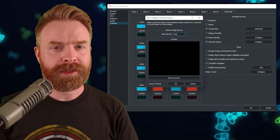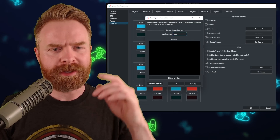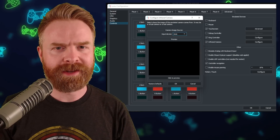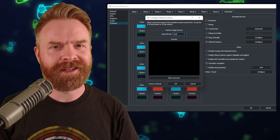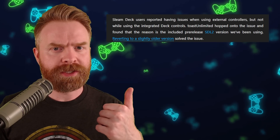In the latest builds of Yuzu, you can configure the camera by going to the Yuzu configuration menu, clicking on Controls, then clicking on the Advanced tab — you should see the option in there. If you're on the Steam Deck and were having issues using external controllers, those should now be fixed.